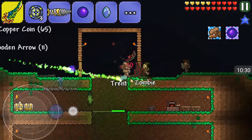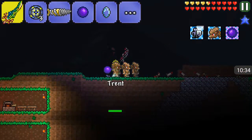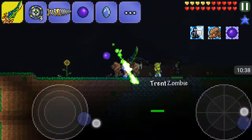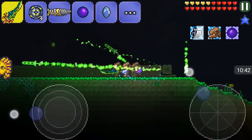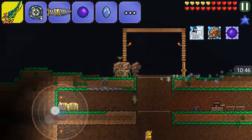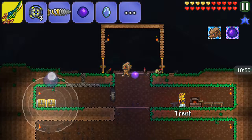I never even got a Nightmare Pickaxe because I got the luckiest find ever — I found the Drax! You can find the Drax in a chest in the Underworld, and that's the best pickaxe in the game. Well, the Drax is a drill, actually — it's a drill-saw. But it's the best in the game.